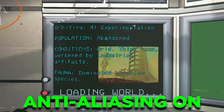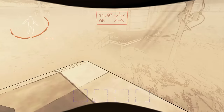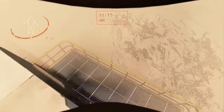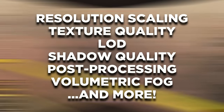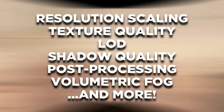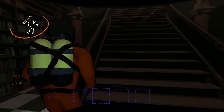The footage on screen right now might be a little bit hard to tell the difference due to YouTube's video compression settings, but trust me when I say you must try this out to see the massive difference. It can also give you more control over things like resolution scaling, texture quality, LOD (level of detail), shadow quality, post-processing, volumetric fog, and more — one of the best graphical must-have mods for anyone who enjoys a fresher and crispier look for Lethal Company.